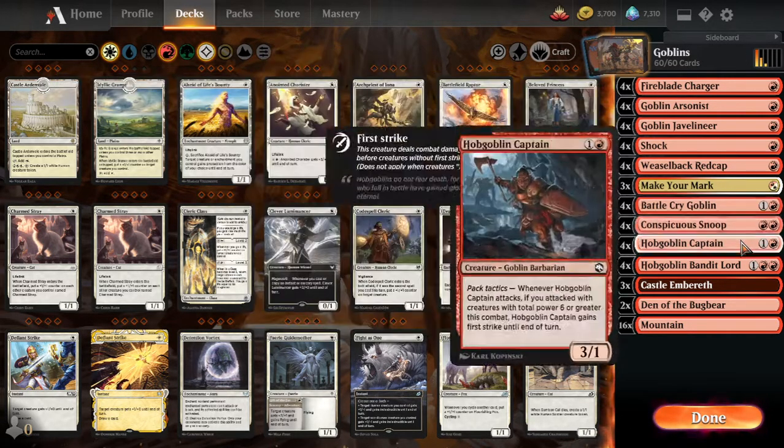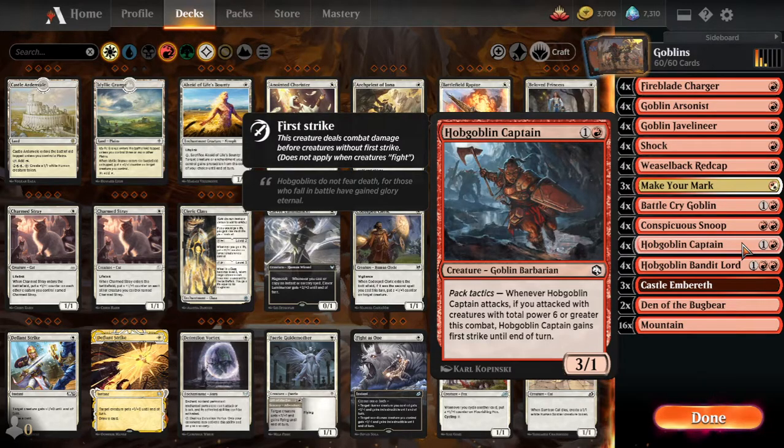Next we have Hobgoblin Captain, our 2-drop which is a 3-1. It's very good because it is able to gain first strike, making it more difficult to block.